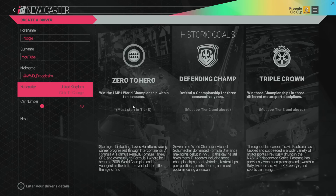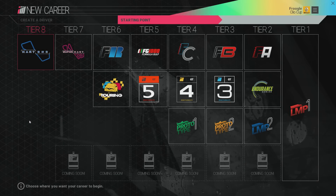Now you can choose a scenario. 'Zero to Hero' — win the LMP1 world championship within 10 seasons, must start in tier eight. 'Defending Champion' — can you hold a championship defense for three consecutive years, must start in tier two or above. 'Triple Crown' — can you win three championships in three different motorsport disciplines, just like Travis Pastrana did. You don't choose these scenarios explicitly — you just go and start in the tier. So we have tier one through tier eight. This is Kart 1, Super Kart, Formula FIR, Touring, FG1000, Formula Golf, and so on. You can start wherever the heck you want.